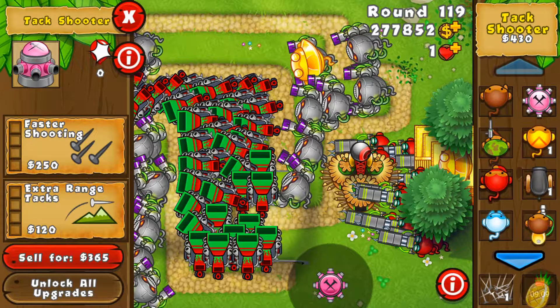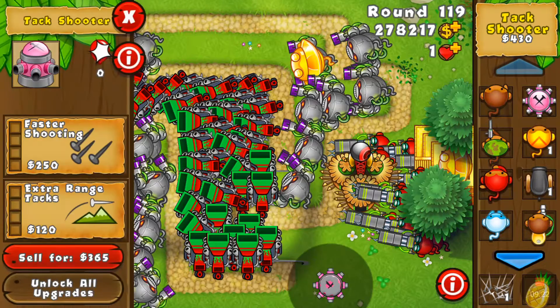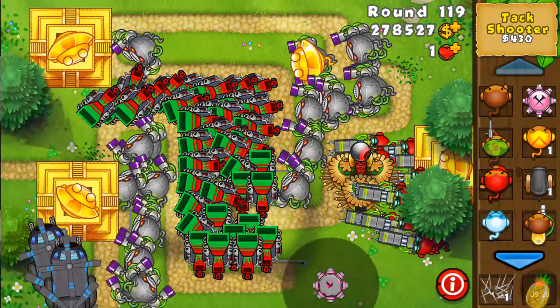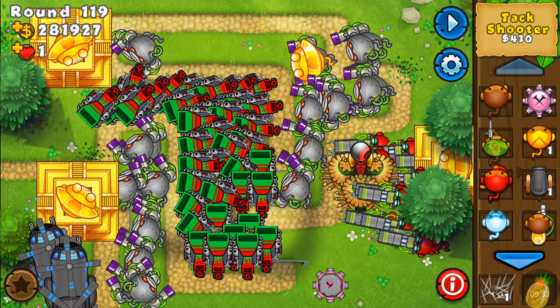I already have two hundred seventy-seven thousand, so I'm not limited. But say you had zero dollars — what you would do is sell the tack shooter, then a gray ring appears around it. You can upgrade it if you'd like to sell for a little bit more. Selling for 680, and as you can see my money is going up: 881,927 ... 282,607.